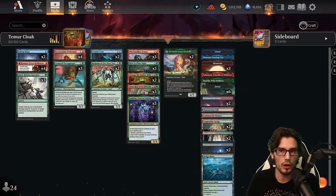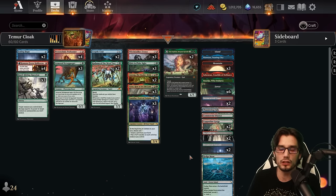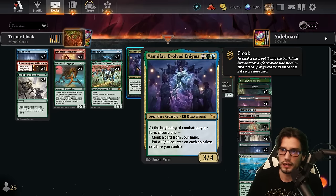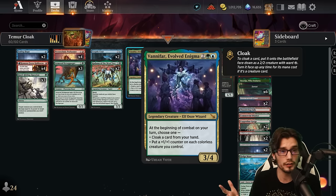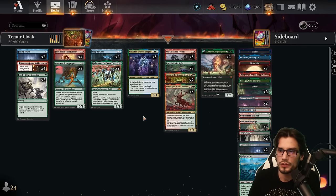Here we are with our new green, red, and blue mid-range deck building around the new cloak mechanic. First and foremost, it's Vanifar, Evolved Enigma — four mana, three power, four toughness. At the beginning of combat on your turn, choose one: cloaking a card from your hand, or putting a plus one plus one counter on each colorless creature you control — all of our cloaked creatures. So that's quite nice.